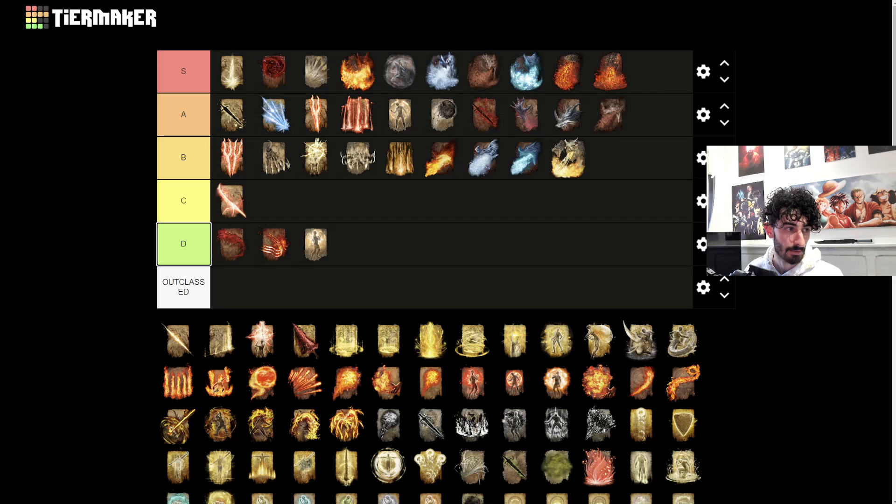Lightning Glaive goes into C tier. I think this one is outclassed in every way. It consumes more FP, it's more of a projectile - it shoots lightning forward but that lightning doesn't do that much damage. There's a lot of damage falloff when it shoots the lightning, so it pretty much only does good damage as a melee option. I feel like Horned Bolt does it better because it's quicker and has an area of effect around it instead of just forward.